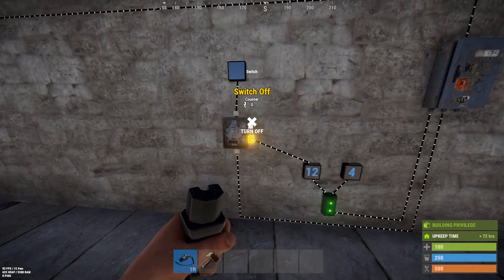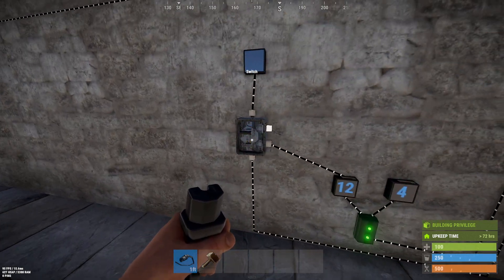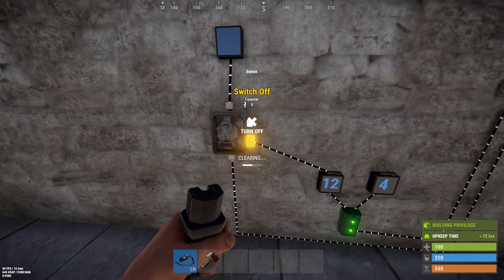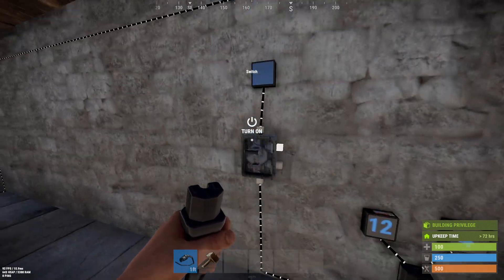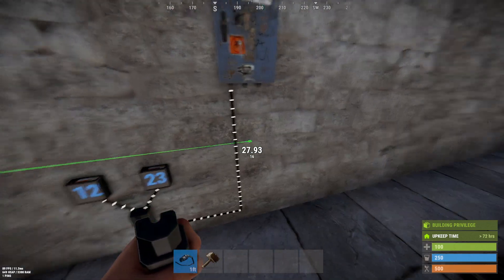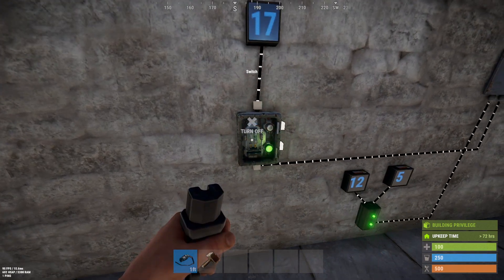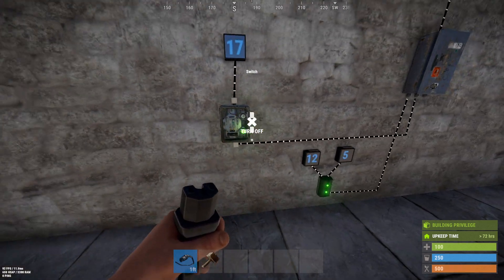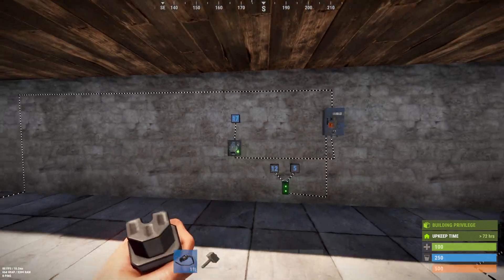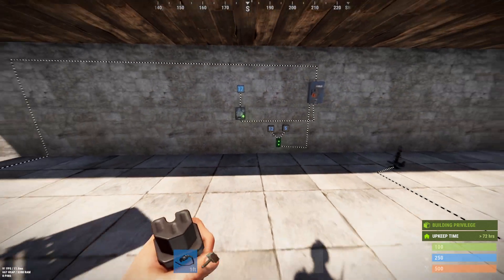When you turn it off, you can still trigger it but it doesn't turn on properly. Switch is still bugged — hopefully they'll fix this soon. It does still work as a regular manual switch, but stay away from the switch on/switch off toggles. They're still bugged, they'll kill the unit and pass the wrong amount of power through. Work in progress.